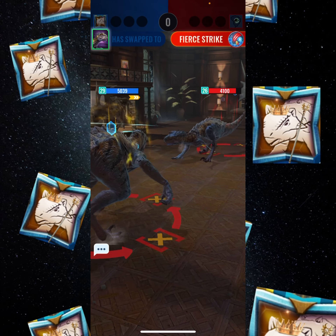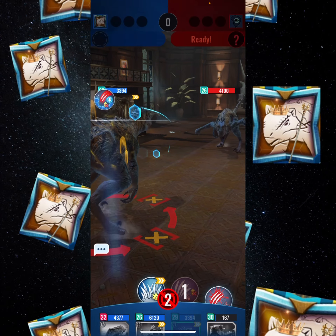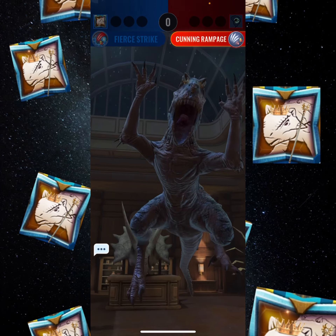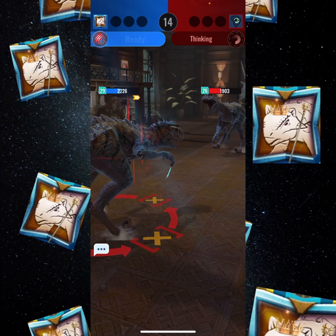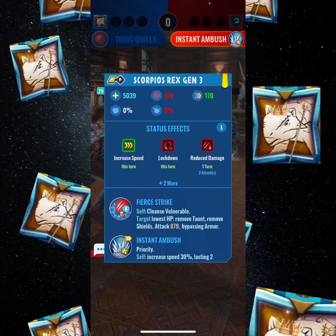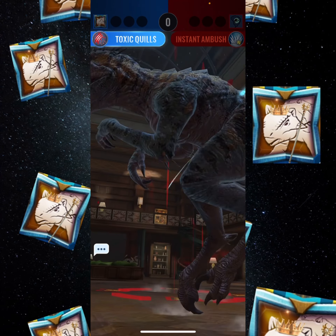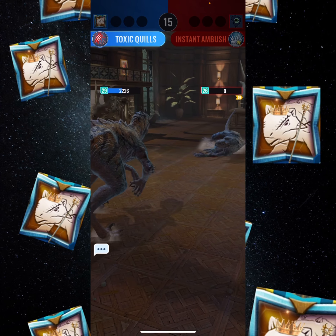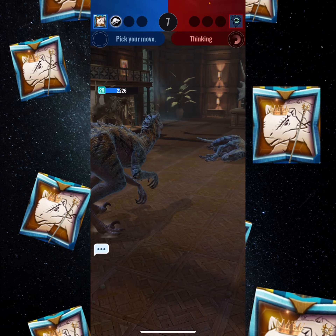Scorpius Rex is really good. Oh no, he can cleanse himself now. I'm gonna play it smart — I go for this because he's gonna cleanse himself otherwise. Unless he goes through I'm fine. He doesn't go through — let's see. He's not immune to dot so he's gonna die either way. I'm swapping out to Rexy to kill him. I don't know if he's gonna die from this — it's gonna be close. I might swap back to Trico just to get killed and save my Scorpius Rex for if it's a door creature.